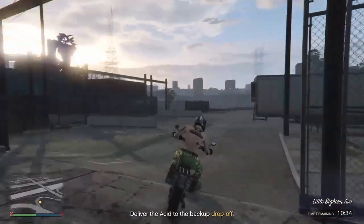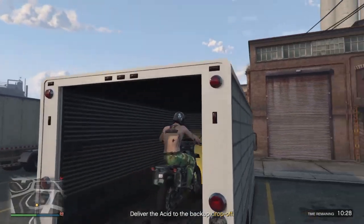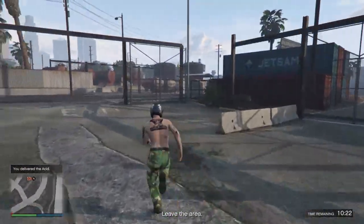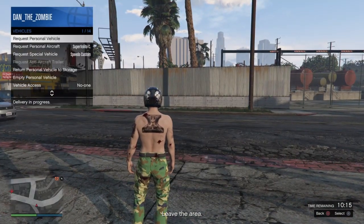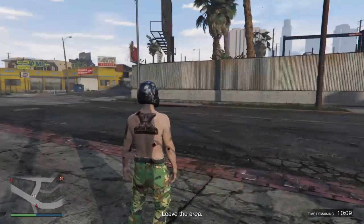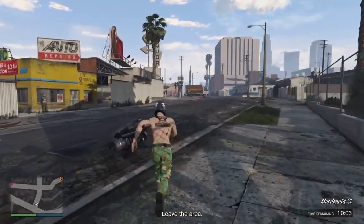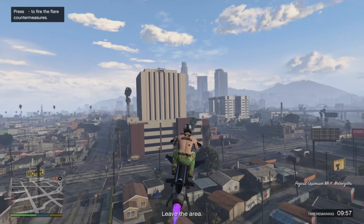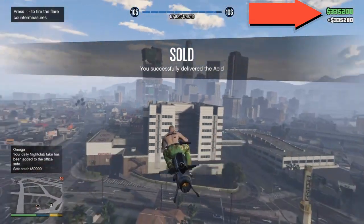Now going to the last drop-off. Open this gate, into the back of this truck that's waiting for us. Park the bike and they'll grab the asset. I quickly call in my Oppressor Mk2 from the interaction menu to get out of the area — there's still a helicopter in the air. Three hundred thirty-five thousand, two hundred — easy peasy lemon squeezy!